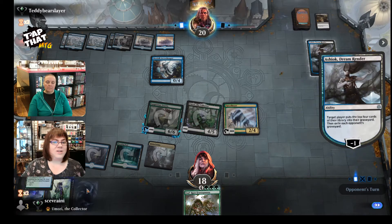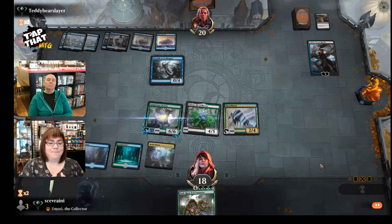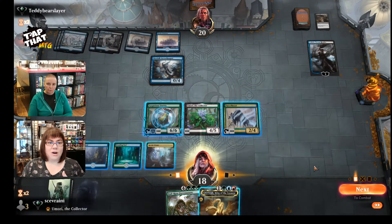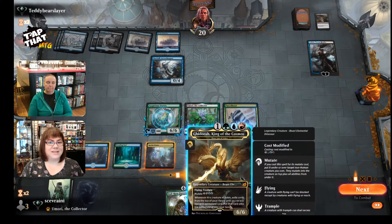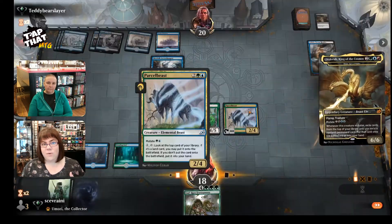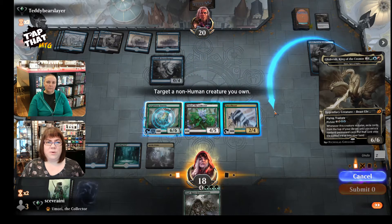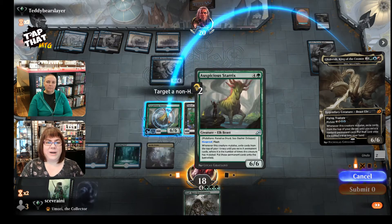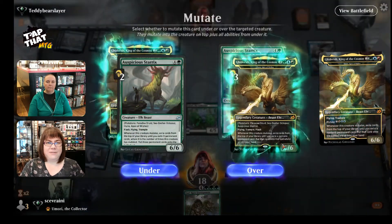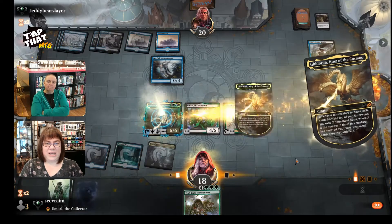One thing I did notice though, as I was playing, is because the Poliwog Symbiote has the draw a card then discard a card effect, if you have no cards in hand, that can really kick you in the butt. So I have four in my deck, but when I do my sideboard, I usually sideboard two of them out and put in some more removal or something like that, depending on what I want to do.